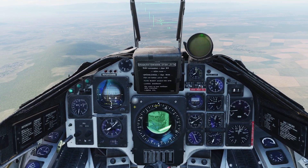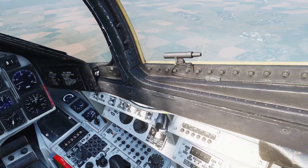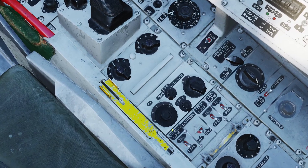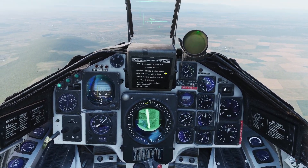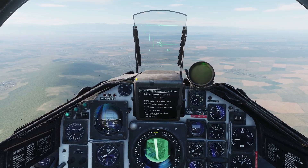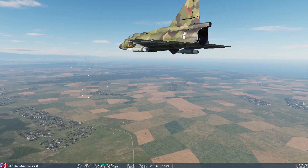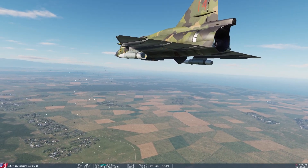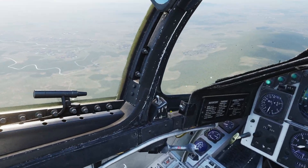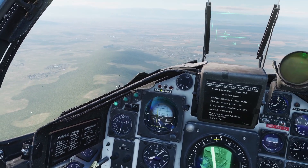There's also one extra program that only works if you have two pods equipped. If you have two countermeasures pods equipped, you can set one switch to zero and the other to four. When you do that, it will continuously dispense until one pod runs out and then start doing the other one. Keep in mind that during this program, the activation switch will not do anything — even if the switch is off, it'll just keep dispensing.